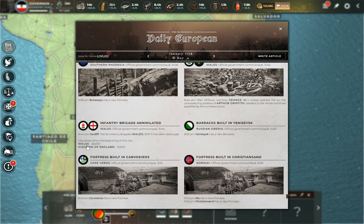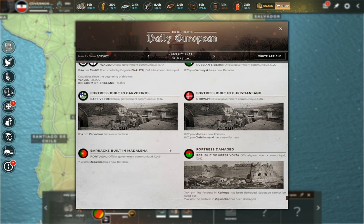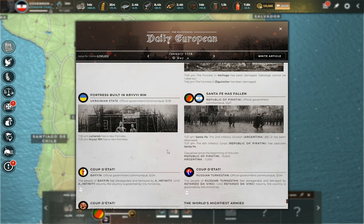This is sad to see: Wales versus the Kingdom of England. Those countries haven't been at war since the Middle Ages, it seems — but they are now. Wales is getting whaled on by the Kingdom of England. Don't forget, though, England is also at war with Ireland, and Ireland is at war with Scotland. So there's a lot of war happening on the British Isles right now — a lot of casualties, a lot of death on that one small piece of real estate.